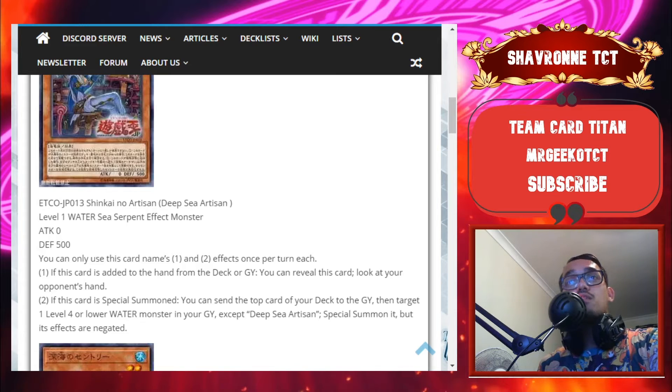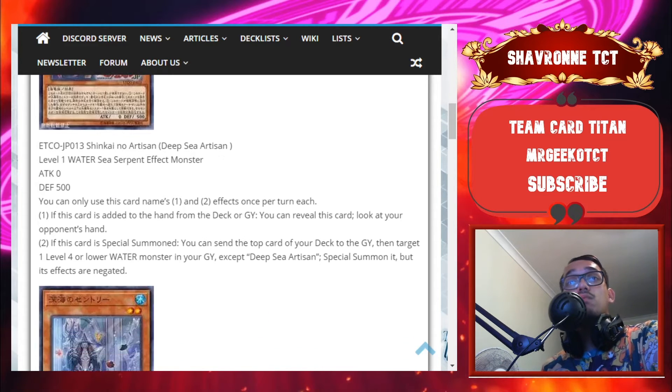Second effect: if this card is special summoned, you can send the top card of your deck to the graveyard, then target one Level 4 or lower water monster in your graveyard except Deep Sea Artisan and special summon it, but its effects are negated. That's still a way to get more bodies out for Synchro summon plays. It seems like it self-mills, so I wonder if the other cards in the archetype also mill. You could easily get a link if they end up having a Link 1 for this archetype.